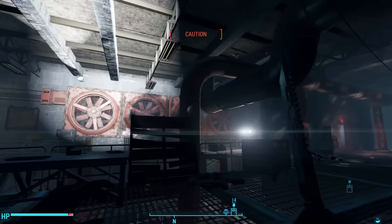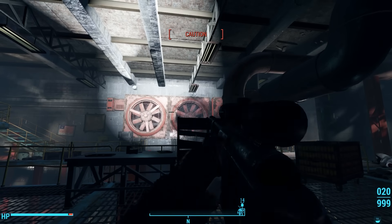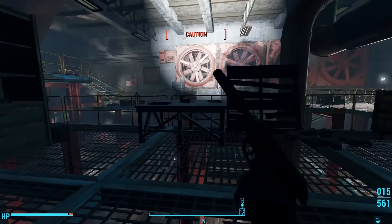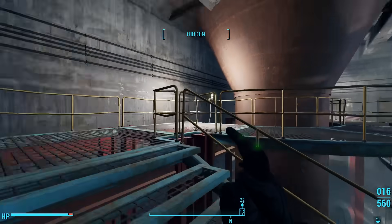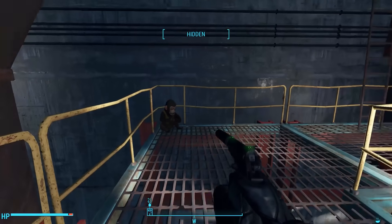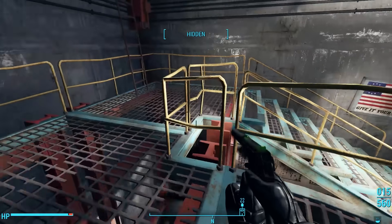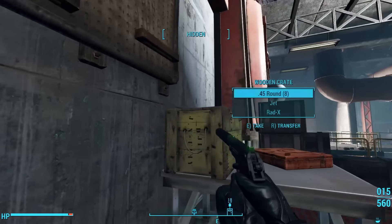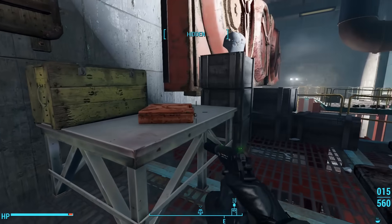Exploring this catwalk, there are a lot of lights. I got rid of one spotlight, but it's not much of a help. We can loot a myriad of containers along this catwalk, then climb a staircase to the west, go around some sort of liquid vat, until we see a cymbal-clacking monkey. Die, monkey! Down the stairs we find a wooden crate next to a novice-locked tool case, and here we find two beds.